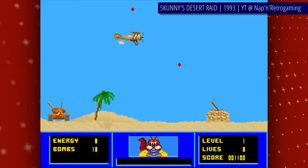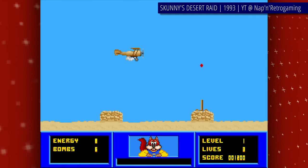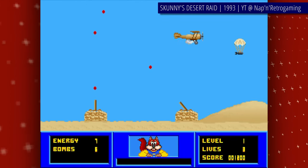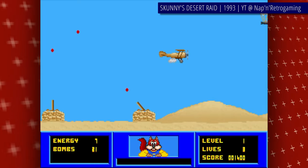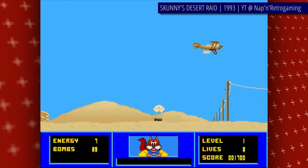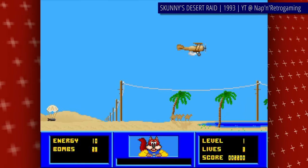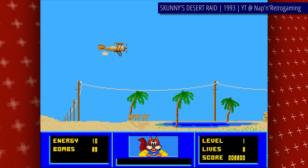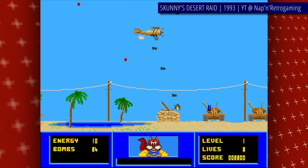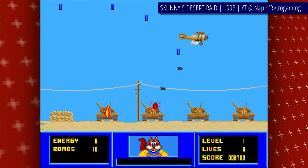Desert Raid is built out of 6 near-identical stages in which you go from left to right in your biplane, shooting various ground and air enemies and rockets. A huge chunk of the enemies is ground-based, and while you have unlimited shots, these ground-based ones can only be defeated using bombs — which are obviously limited. What's worse, to complete each level you have to bomb a final target at the end, so the bombs are best saved up. This effectively changes the character of Desert Raid from a crappy shooter into an even crappier dodge game.